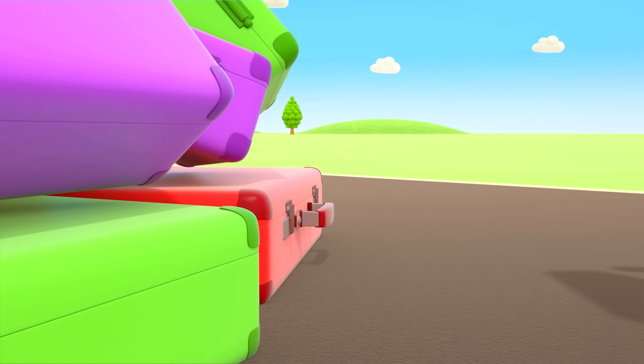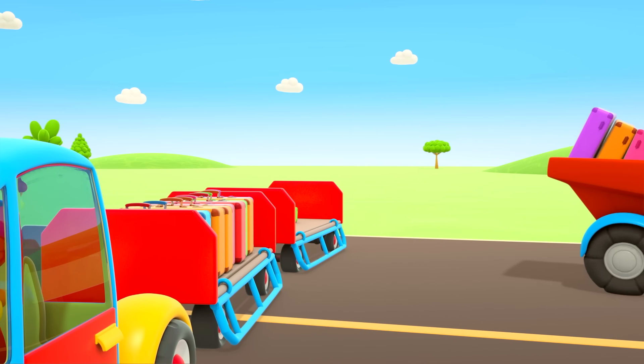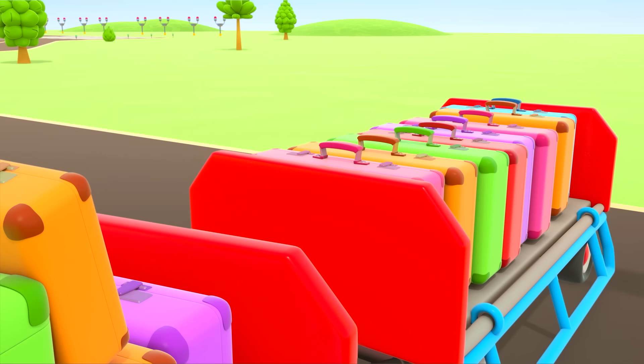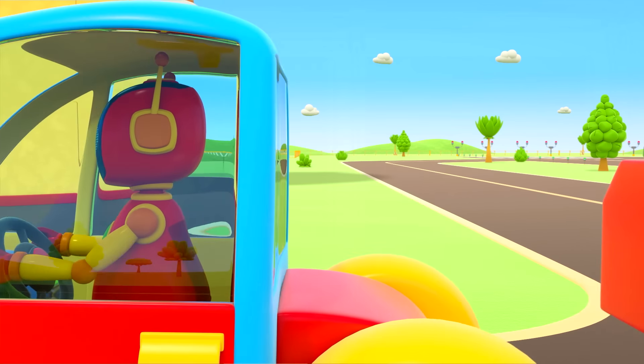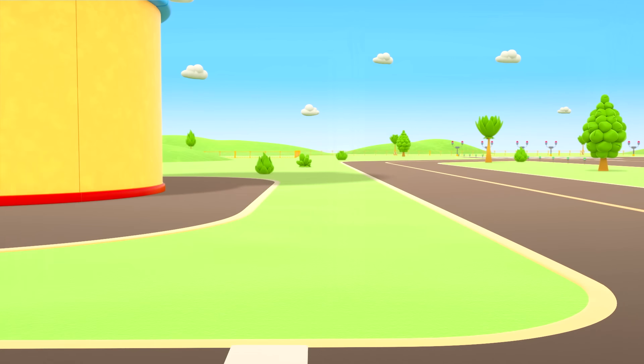Look how neatly they're packed! Lifty has brought a green suitcase, Scoop is bringing an orange one, and look how many suitcases Leo is carrying. All the baggage is in the trolleys — we can move off. Together, we sorted it out in no time.